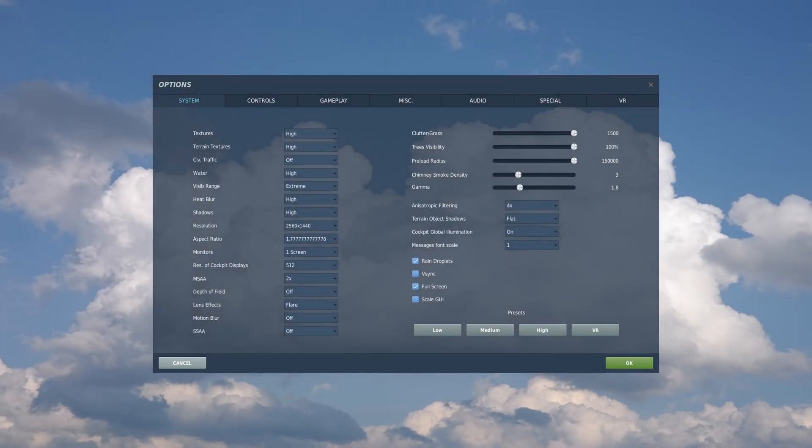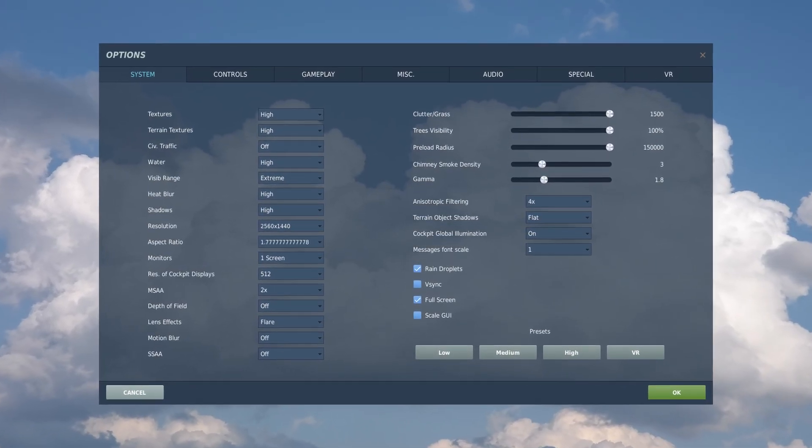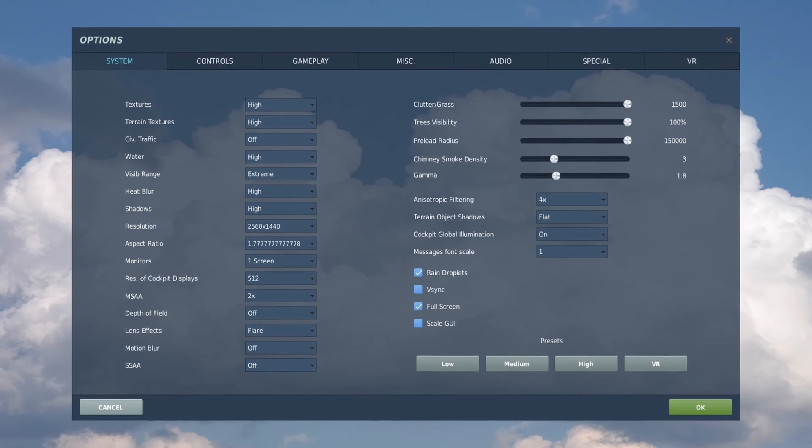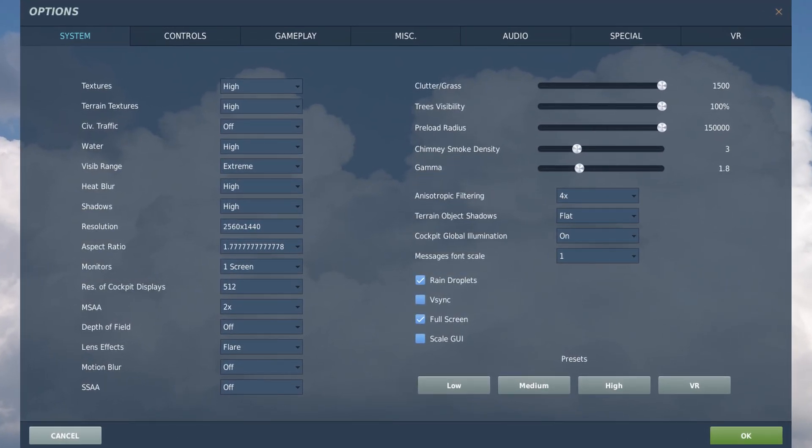For both of these tests I'm using exactly the same graphics settings in DCS — you can see them here. Most of these are quite high graphics settings and I am conducting these tests in 2560 by 1440p resolution.